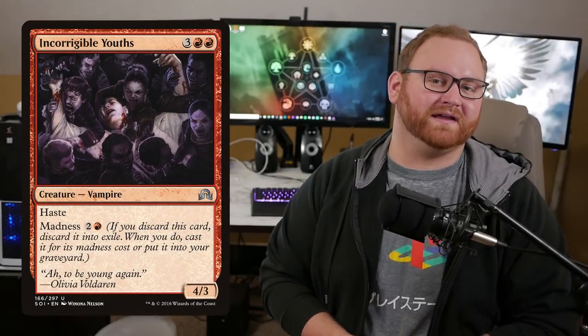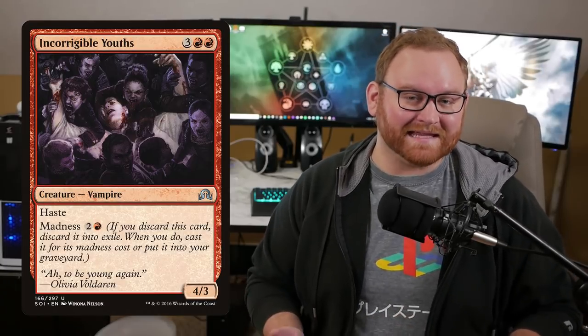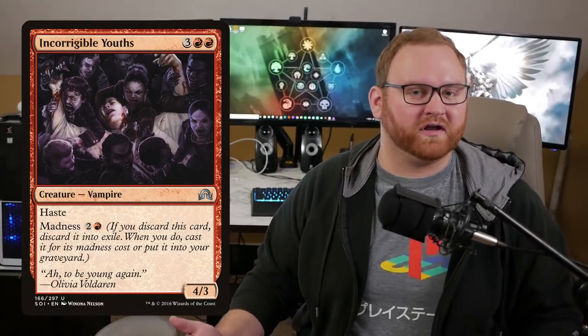Next up we have Incorrigible Youths — a five-mana four-three with haste, but it has Madness for three. We're never going to cast this for five mana — do not do that. We do want to cast this for three mana, and we normally can on turn three. A very powerful card because of the four power coming in and swinging for face immediately. It can also come in during your attack step and swing. Doesn't seem great on paper, but with Madness and all the Vampire buffs in the deck, it's just a very good card overall.